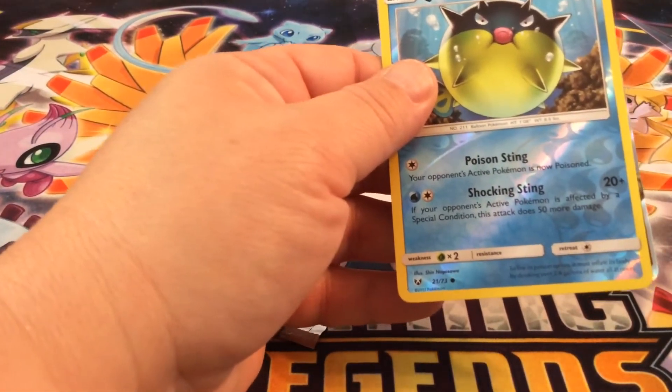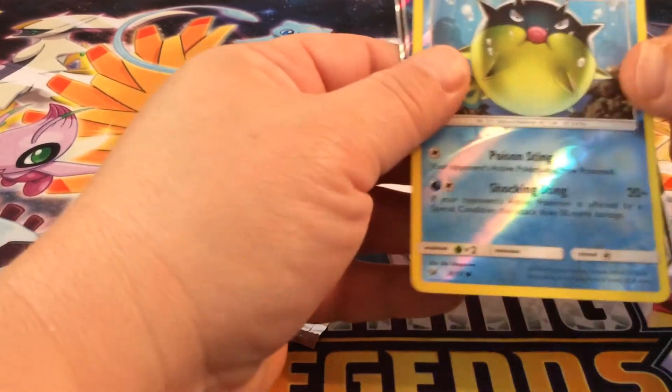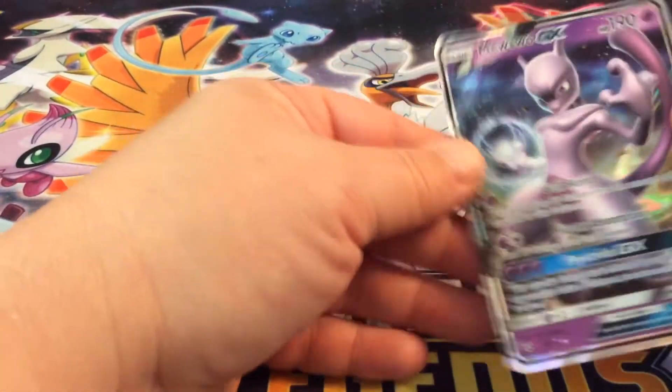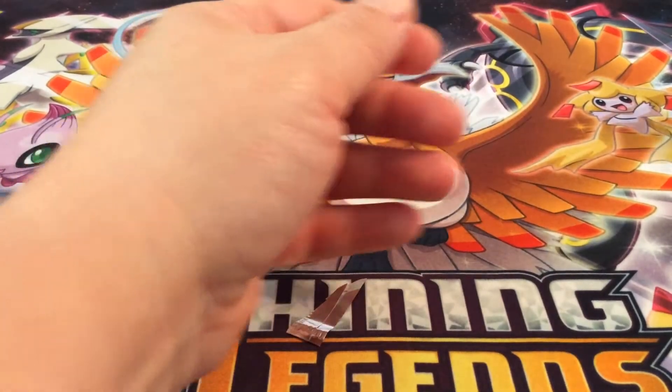Quillfish — reverse holo. And go to the next card. And another Mewtwo GX! Yay! Let me see if it's the exact same. Yep, the exact same.